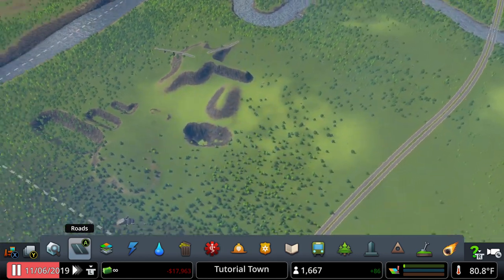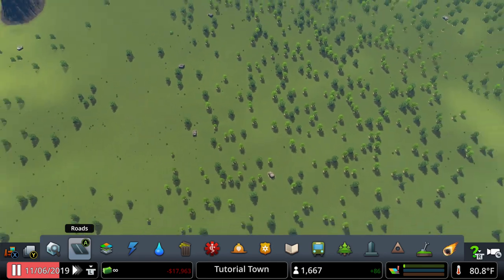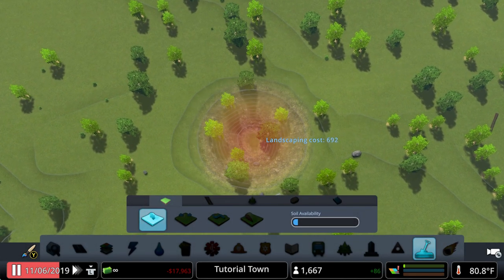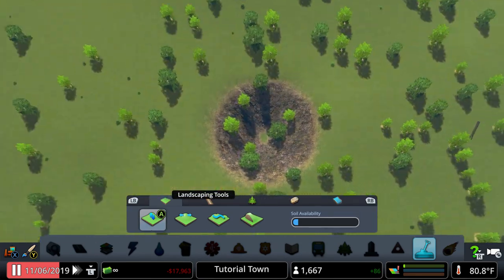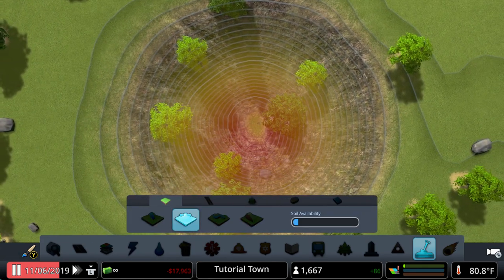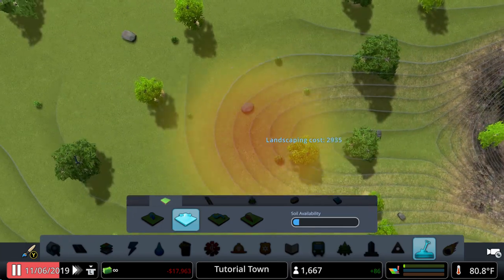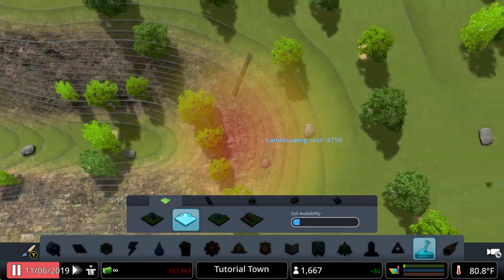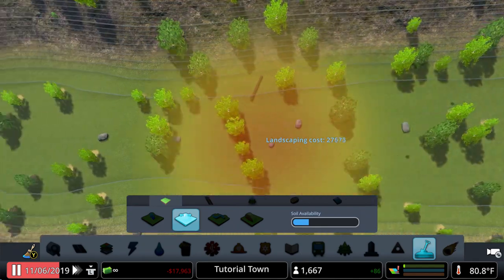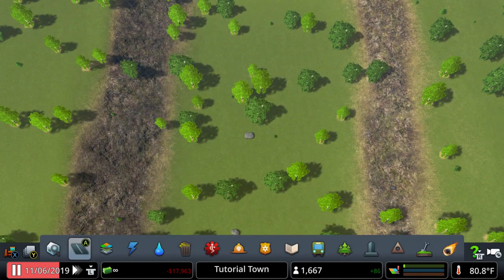Now I want to show you how to make a sunken highway — or a raised highway, just do the opposite of everything I do. Start with a medium brush and lower the terrain to about the right depth — you can make it as deep or as high as you want. Then take the Level Terrain tool, select the center point, and make that the same height throughout. Select the larger brush to make things easier.